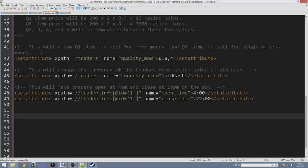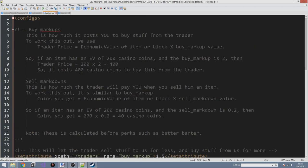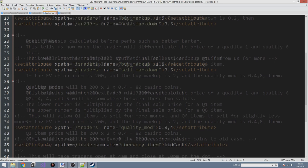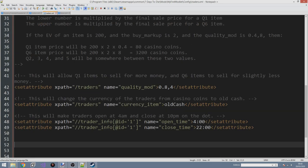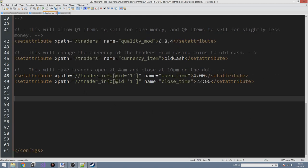Greetings everybody and welcome to my 7 Days to Die Alpha 18 modding tutorial. We are now on episode 12. In the last episode we discussed how to alter some of the basic properties of traders. We had a look at the buy markup and the sell markdown, the quality mods and the currency items. We actually swapped the currency to be old cash and also adjusted the opening and closing times to be bang on 4 and 10pm respectively.